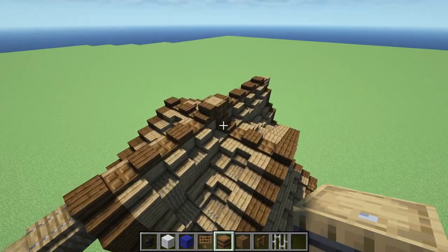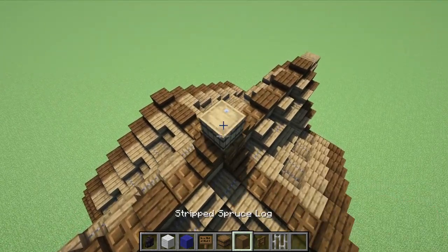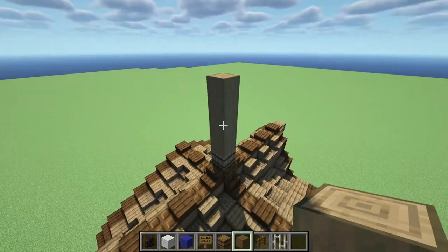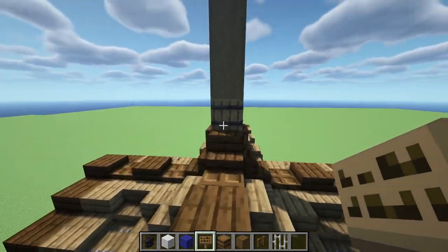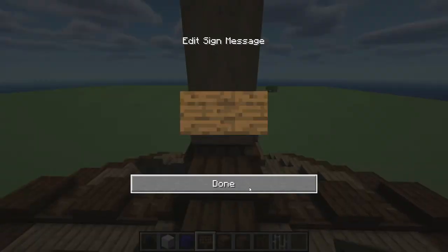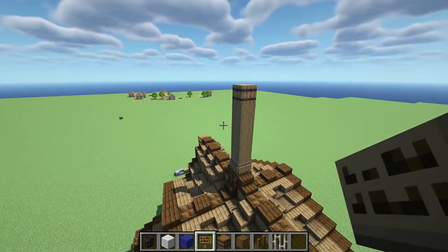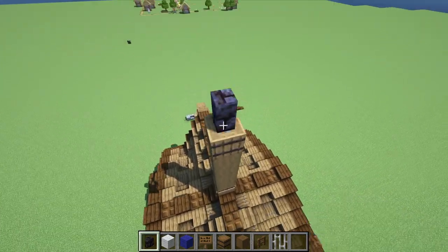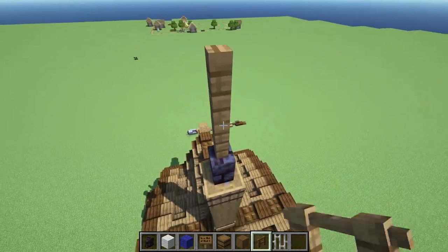Basically what you're going to need are all of these materials. First we're going to place a barrel right there, then go up by four and place another barrel on top. You can even place signs on all of these sides right here and on the top. Now we're going to get our polished blackstone, blackstone brick wall and just place it right there, go up by two with our spruce fence, just like that, and then by one with our iron bar so it stays like that.